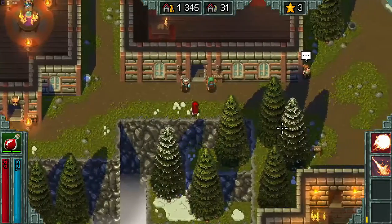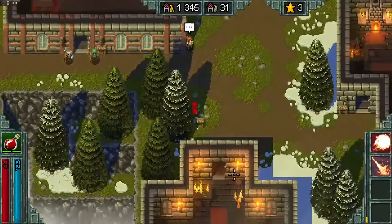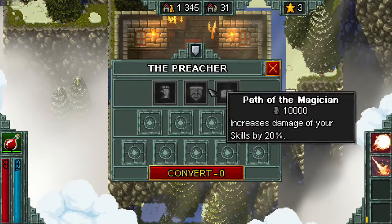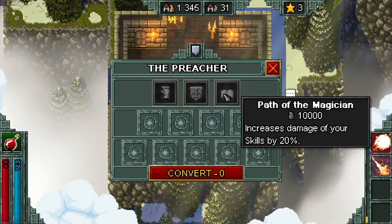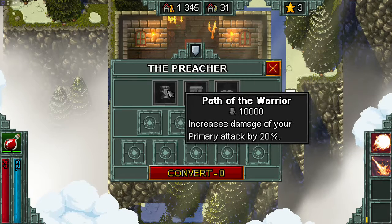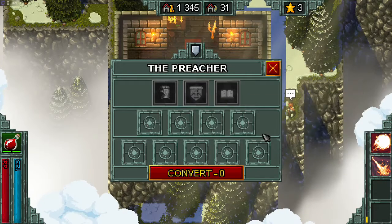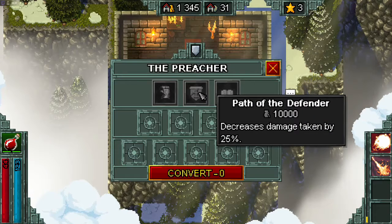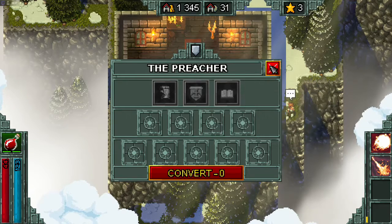And then there's a priest down here who sells permanent blessings. I believe you can only get one per tier — things like increase your skills, decrease your damage taken. I'm pretty sure you can only get one of these per tier, but I don't know. I've never had 10,000 gold that I wanted to put into one of them yet.